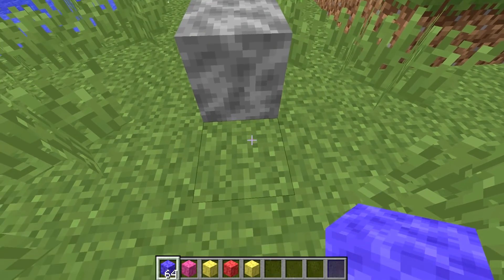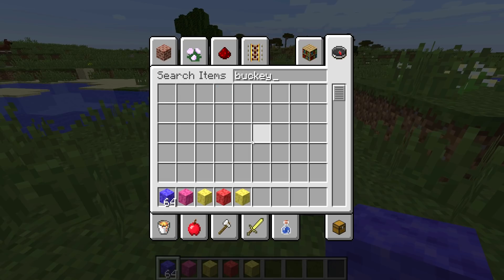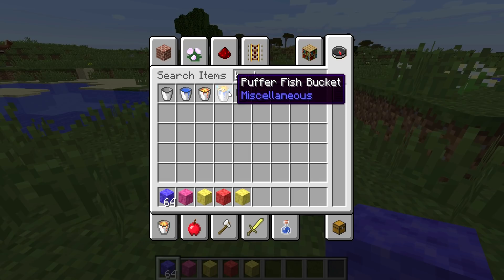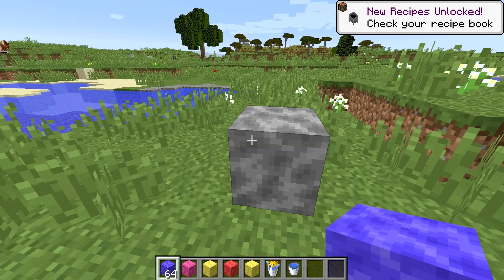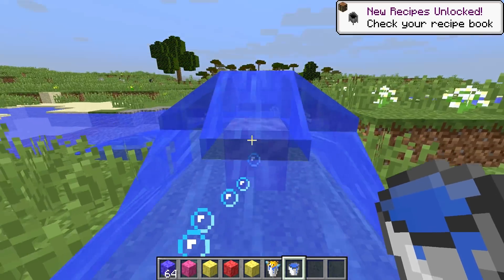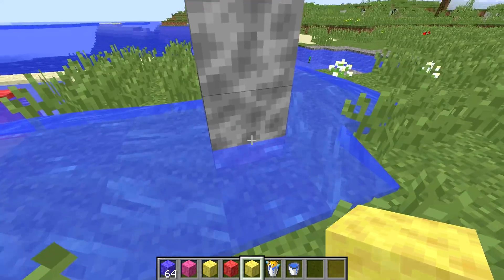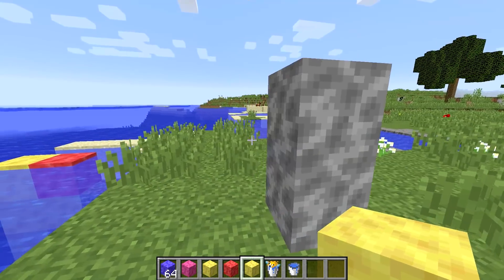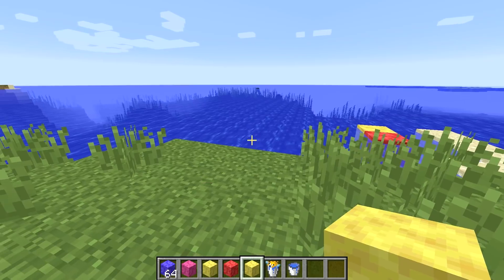So that is how you get dead coral. They said if it dies, it dies — there's no bringing it back to life. You can't revive it even if it touches water again. If I put water on that, it will not come back to life. So if it's dead, it's dead. They also said world generation is to come in a future snapshot, and all of this is only obtainable in the creative menu for now.